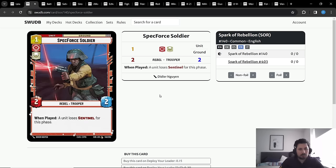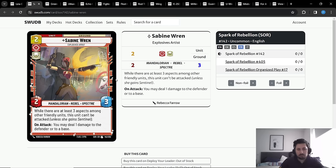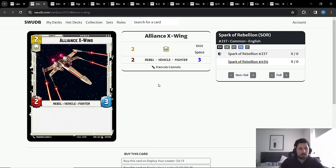Spectral Soldiers is here mostly to disable enemy sentinels and as a one-drop to complement U-Wing Reinforcements. Battlefield Marine is the best two-drop in the game — an absolute auto-include in all these aggro decks. Green Squadron is very important, the best two-drop in space. Having a good balance between space and ground units is very important to arena dodge the opponent and play on both arenas simultaneously, attacking where your opponent isn't.